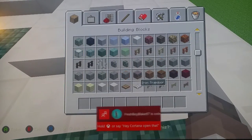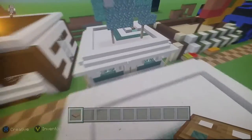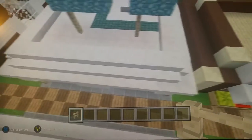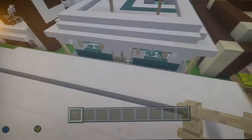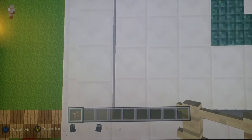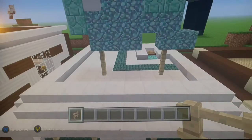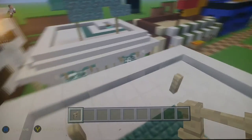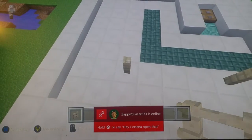On the top hatch place a trap door. Now let's start building the sign — get birch fences. Go back one two, then go over by two — one two — place your first fence, then go over one two three, place the next set of fences, and place another set on top.